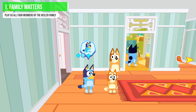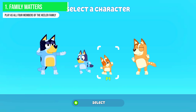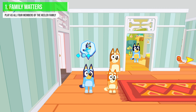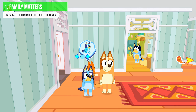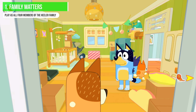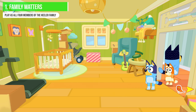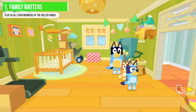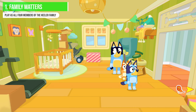The very first achievement is simple. From the start menu, go to character selection and switch to a different character. Do this for each of the four characters and then switch back to Bluey if you want. That gives you the 'Family Matters' achievement — play as all four members of the Healer family. You literally just go to the menu and cycle through them. Nice and easy, that's the first achievement done.